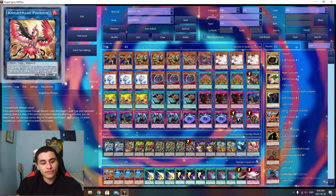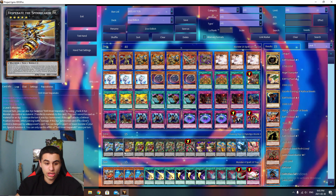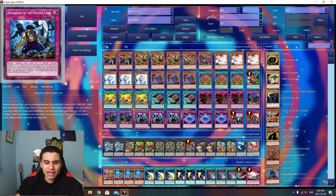Onto our final extra deck card — one Nightmare Phoenix. Phoenix is a really good generic card. You can swap this out for basically any other card in the game. Other than Zeus, Phoenix is like a second Zeus, which I personally like. It's always good to have flexible extra deck slots, and that's basically it for the main and extra deck.